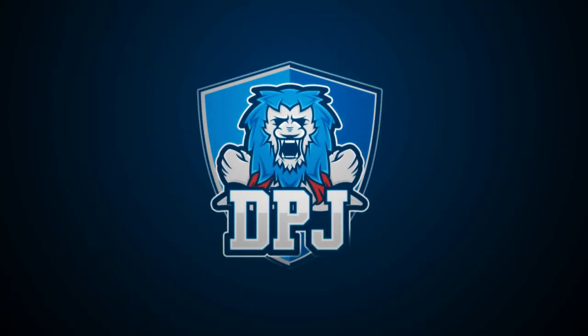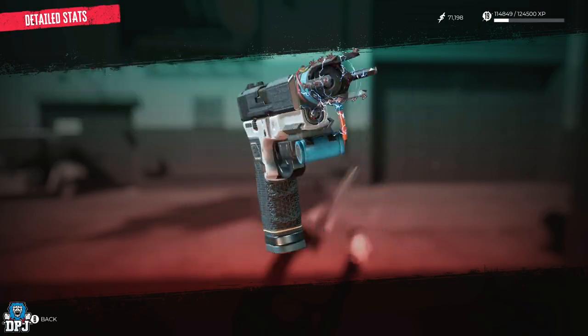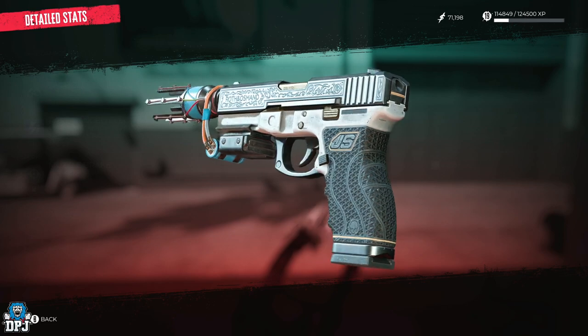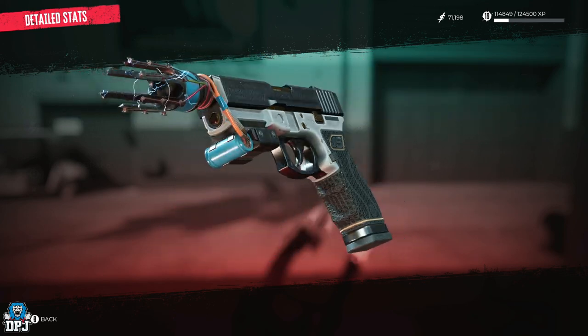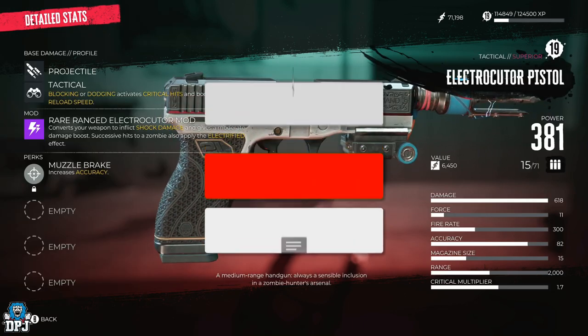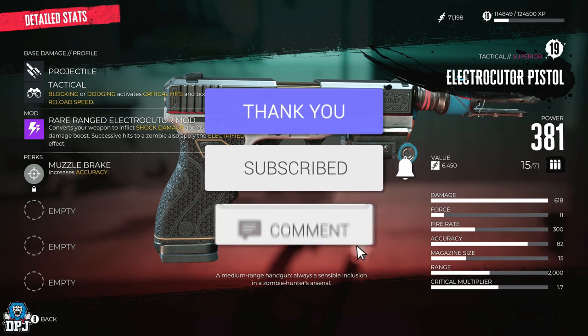This is one of the best and most fun weapons I've found so far within Dead Island 2, and today I'll guide you into getting it — it's called the Electrocuter Pistol. It's such an amazing weapon you don't want to miss this. My name's DPJ, and if you enjoy the video, leaving a like really helps out, and if you like what you see, be sure to subscribe.